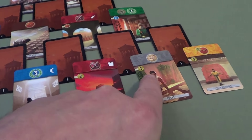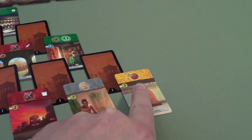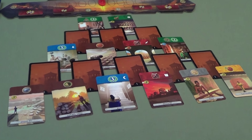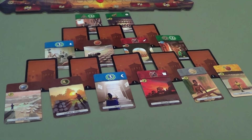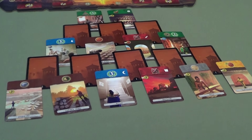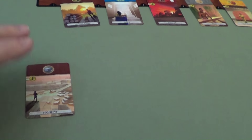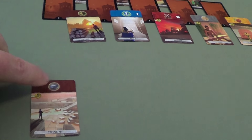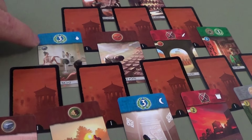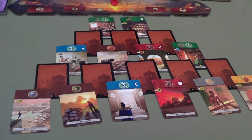Just like typical Seven Wonders, you'll use resources on brown and gray cards to get other cards. The cost is listed on the card — for instance, this stone card costs one money, this military action costs two, this paper costs one, and this ability costs three and lets you pay one money for brick going forward. Instead of paying your opponent for resources, you buy from the bank for two coins per missing resource, plus one extra for each symbol your opponent has of that resource. Everything goes to the bank; you never pay your opponent directly.